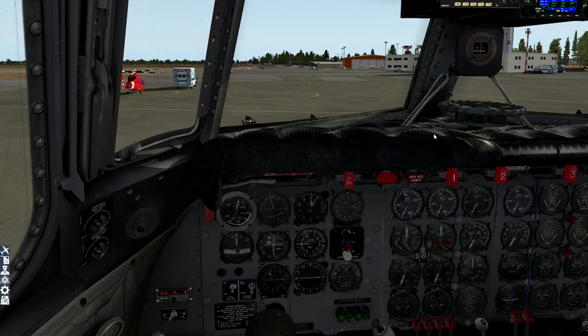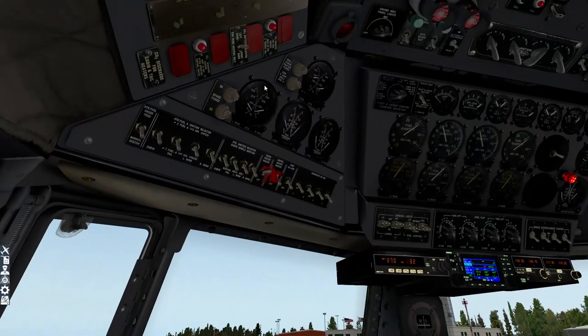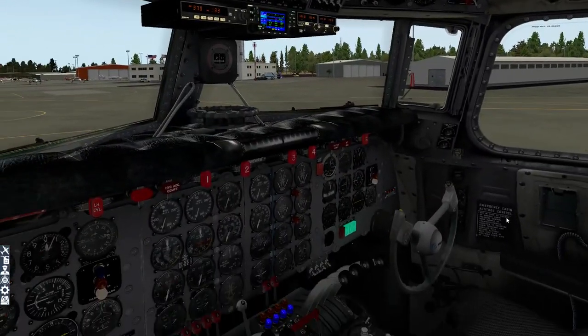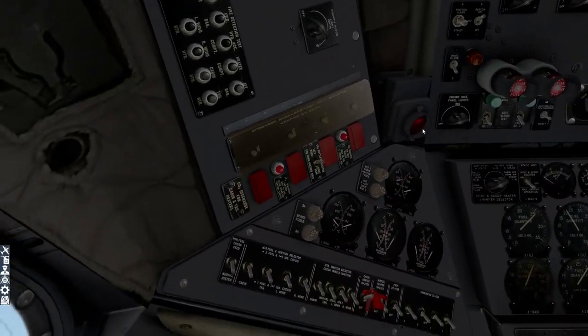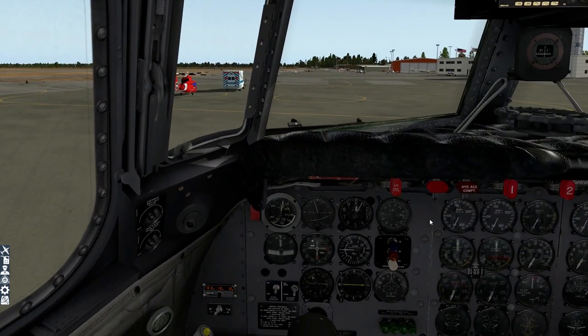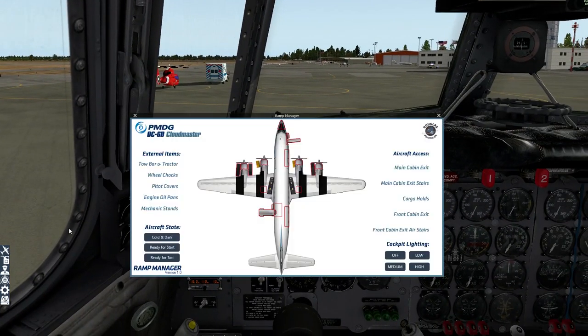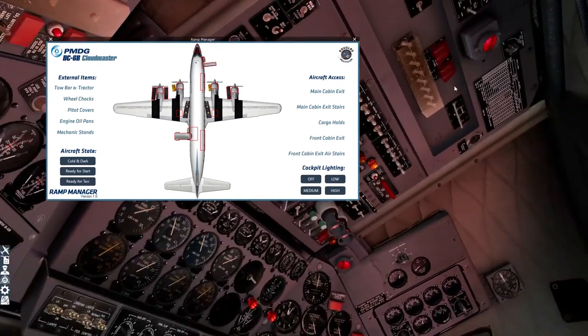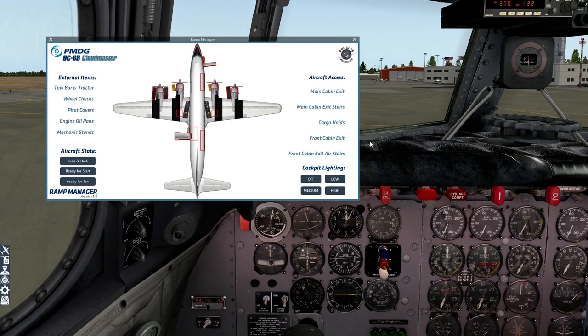Another complex aspect of this aircraft is the lighting. There are two lighting knobs there, one there, one there, a couple more up there, a couple over there. There are a ton of different lighting systems in this cockpit — bewilderingly confusing — which is why PMDG have provided on the Ramp Manager a handy preset: low lights, medium lights, or high lights. It will automatically set the lights according to the level you select, which is very useful, particularly on your first day with this aircraft wondering what to do.